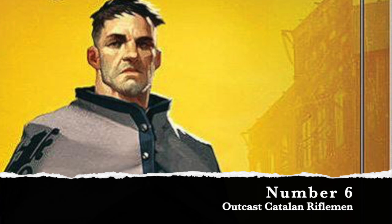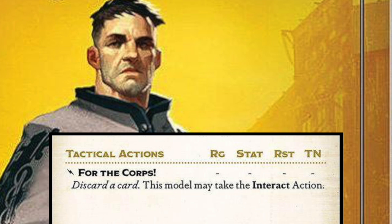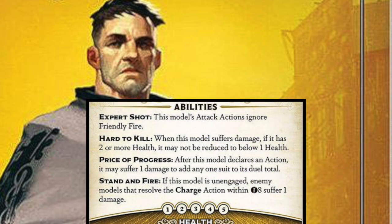Number six for minions you should bring in Gaining Grounds 4 is from the Outcasts faction with the Catalan Rifleman. This is similar to the Bookkeeper — it's a five soul stone model that allows you to discard a card to interact. It can interact three times if it's voting, or interact, walk, interact, allowing you to put scheme markers down. It does only have five hit points, but it is hard to kill and won't get one-shotted.